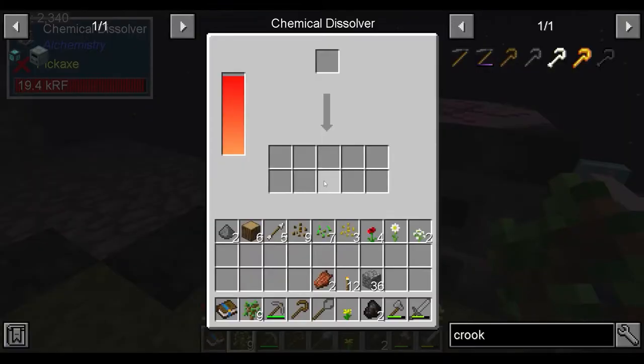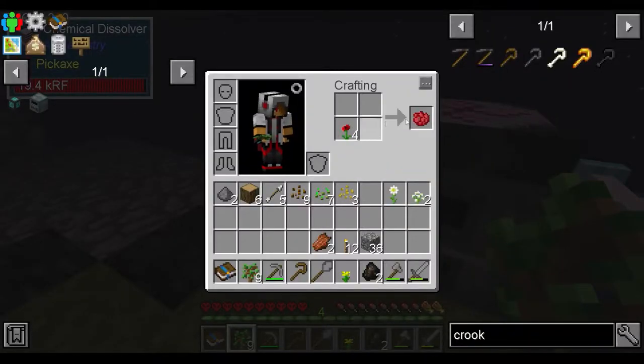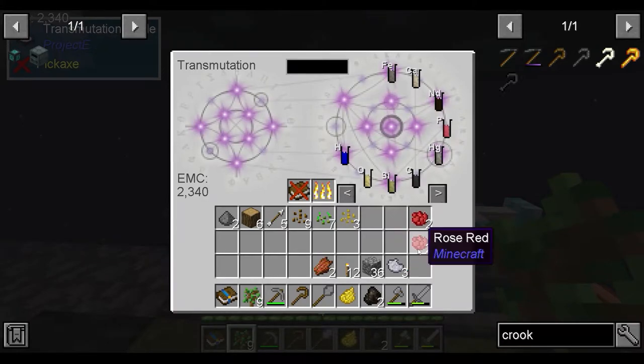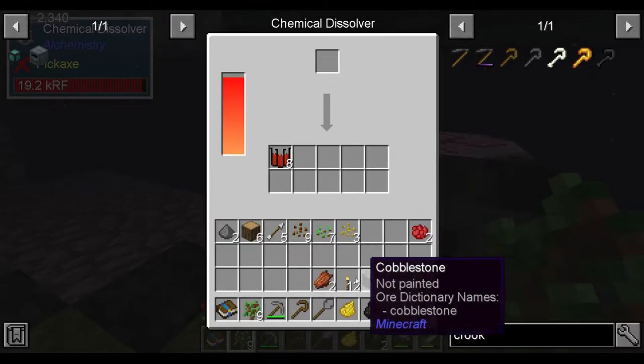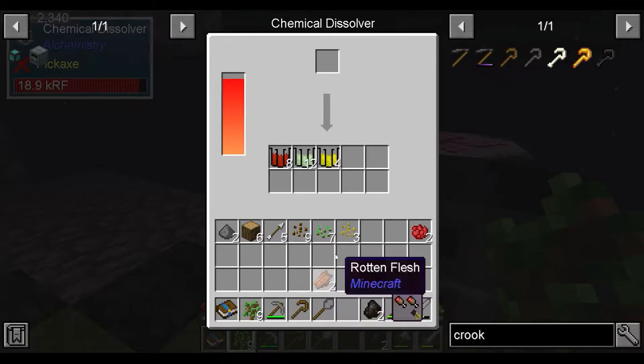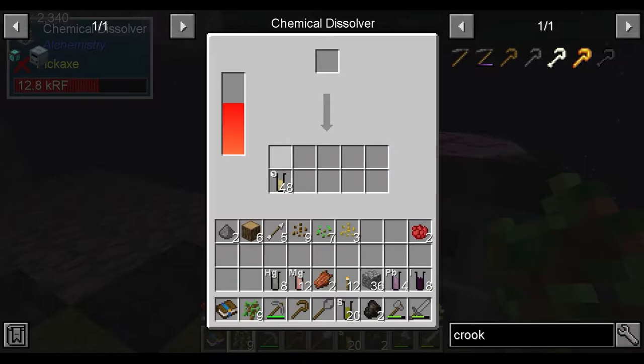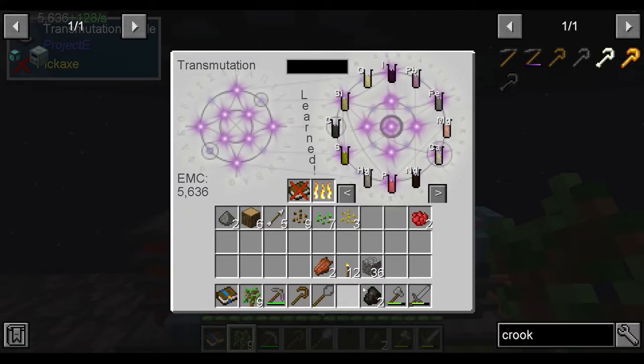We'll replant this, break all these things down. For some reason these give light grey dye, not white dye. We're going to save two of these away and break down two. Then we can just stow all this.